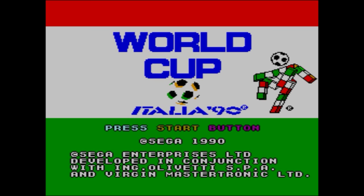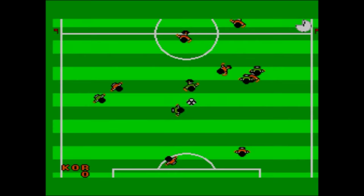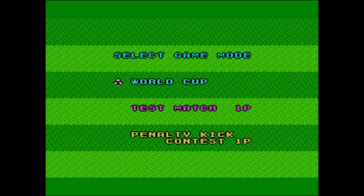Released in 1990, the same as the Mega Drive version, and probably just as crap. It's actually the second World Cup official licensed game, the first being World Cup Carnival which was the 1986 World Cup in Mexico, released for the Commodore 64, Spectrum and all the 8-bits — and was actually a rehash of an earlier game because they couldn't get the proper game released on time.